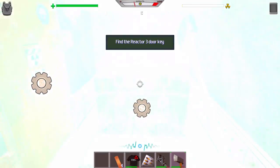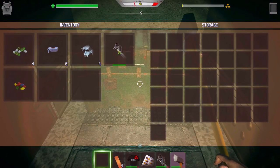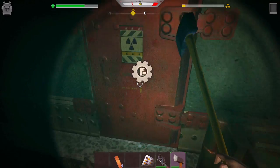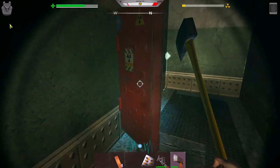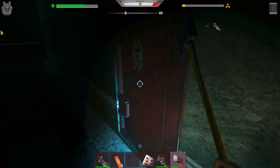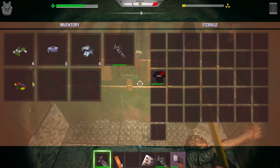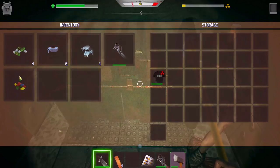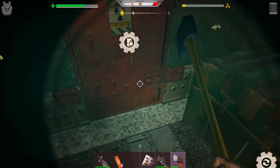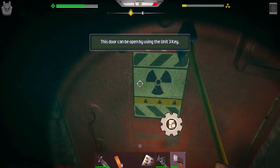The magic chest! These chests are kind of cool — the way this chest works is that we can drop stuff into it and access it from other chests. Basically it's an ender chest, so to speak. And now it wants me to access this door here — it can be opened by using the Unit 3 key. What the heck's the Unit 3 key?